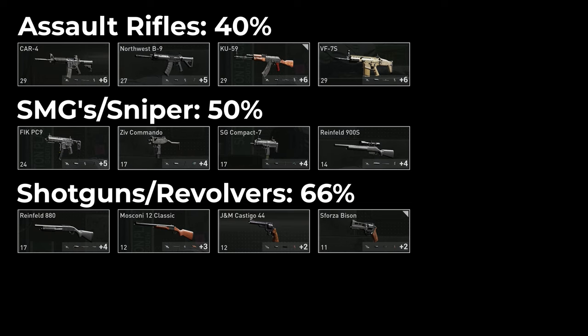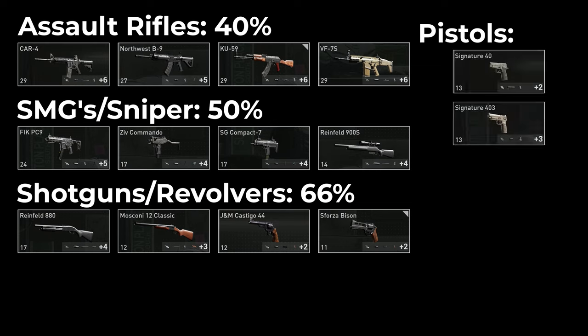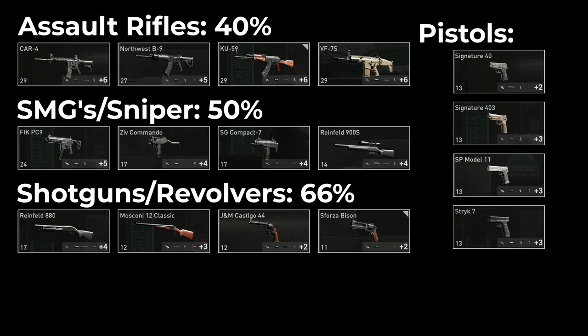And then finally the pistols — so the Contractor 40, the 403, the 1911 and the Glock, the Strike 7 — all start with 80% of their max ammo. So it's really interesting that the weapons are divided into these very clear categories where each weapon within the category kind of obviously shares traits with the others.